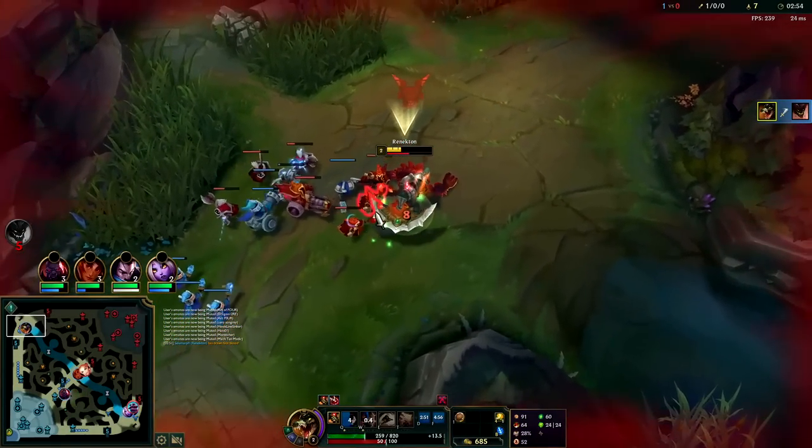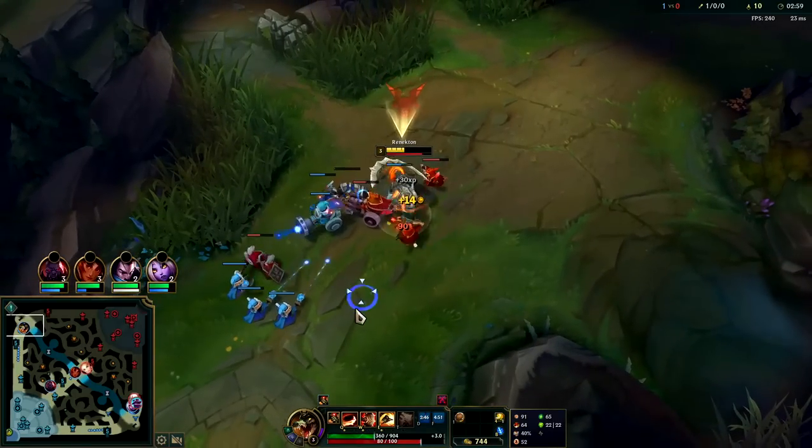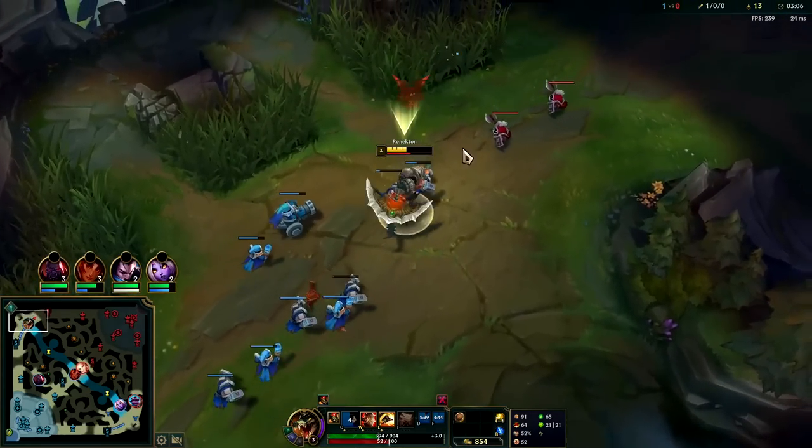The best way to handle matchups where it's simply not a killable matchup — like Malphite — is to do exactly what we did there. Make them feel safe, hit your level 2, hit your level 3, and then you can look for a longer trade since you have more of the lane to chase them down on.